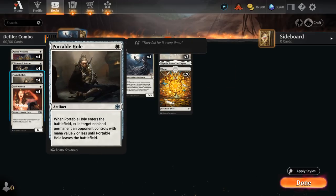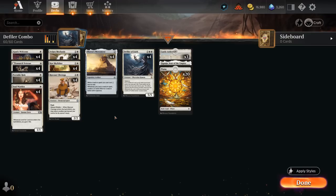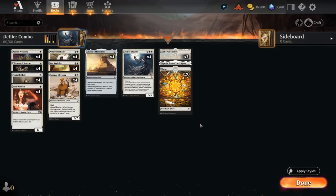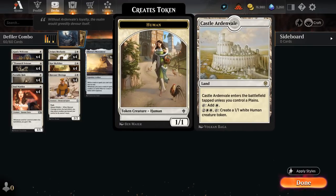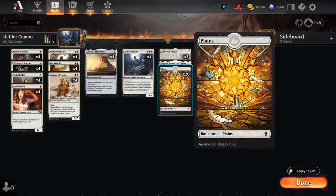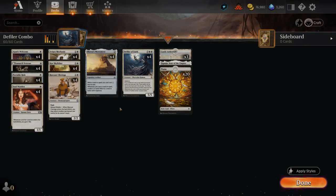Portable Hole is also a white permanent spell we can potentially play for free using Defiler of Faith. That's the basic gist of the deck — trying to combo infinitely, making tons of tokens with Defiler and Monument. The mana base has three copies of Castle Ardenvale to potentially make more 1/1 tokens in the late game, one Eiganjo for interaction, and 20 basic Plains. Now let's jump into some games and see how the deck does.